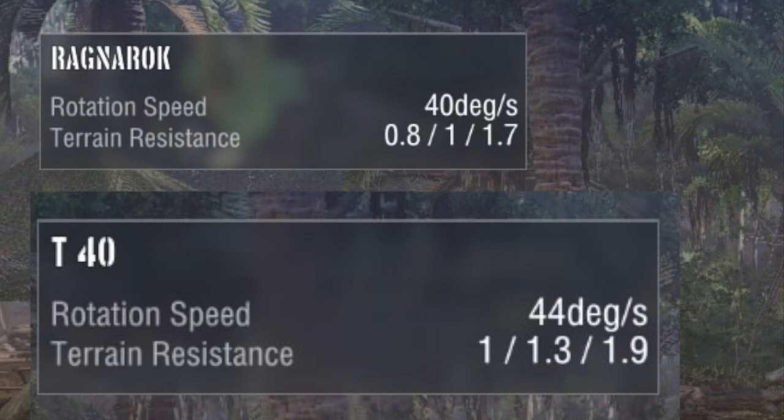Now we move on to the tracks. The TVP is on the bottom and the Ragnarok is on the top. Rotation speed on the Ragnarok is 4 degrees a second lower than the TVP. The terrain resistance is worse than the TVP — I believe a higher number means more terrain resistance, though don't quote me on that.